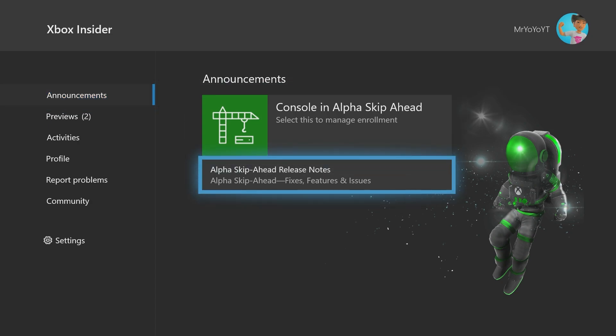Right here in the announcements section, you're going to see the Alpha Skip Ahead release notes. Basically, every time an update is released, you'll get these notes and can preview the new features or bug fixes. They're usually minor fixes, but sometimes — like this month in Alpha Skip Ahead — we got something new with Quick Resume. Updates go live at 5 PM Eastern Standard Time, so keep an eye out for that.